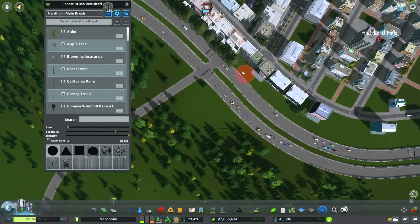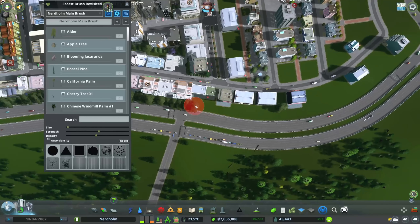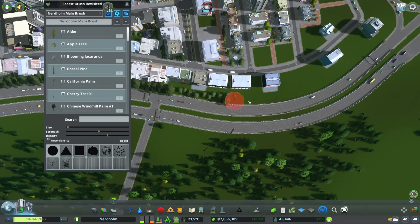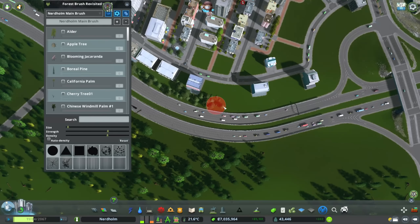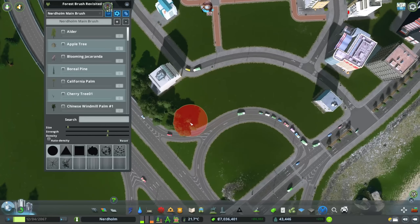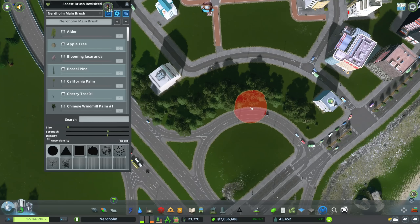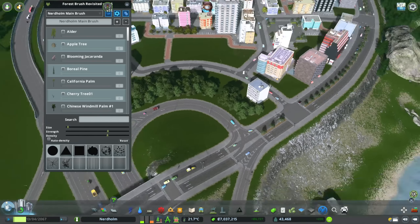Thinking about it, death care is not really a thing in this entire section of the city, so let's throw a crematorium right about there. And where else can I throw a cheeky crematorium? Down here would be kind of ideal. Turning collisions back on, I'm going to throw a crematorium right into the middle of this district just so we have coverage across all of this space. It's not the nicest thing to have in the middle of your district, but it's kind of necessary.